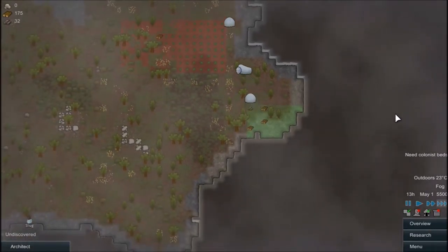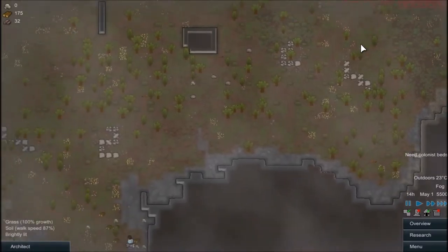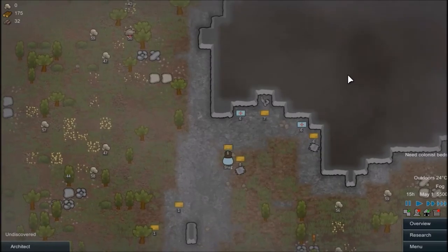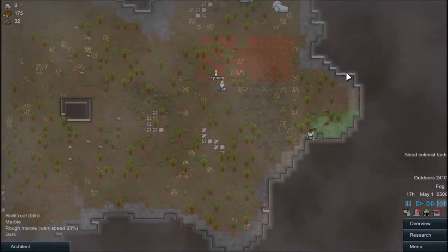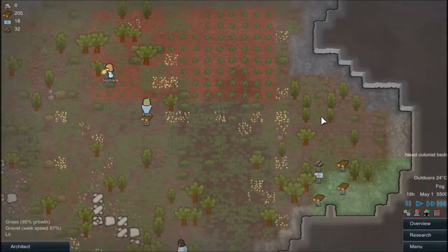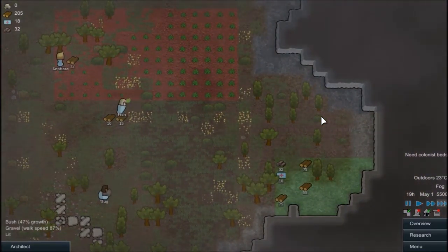Now we can see everything we have. So we're going to have to hunt those muffalos eventually. Eat up. As soon as that's done, they should be starting hunting — Slug with the hauling. It's good that we're getting some hauling done so we can really start building stuff.